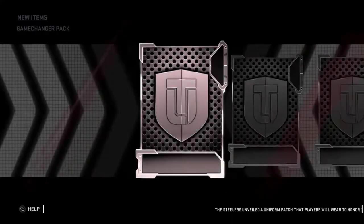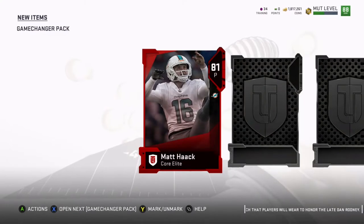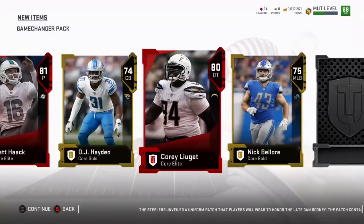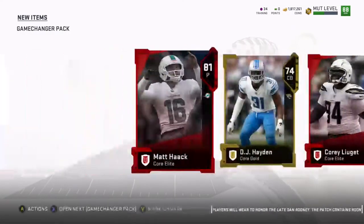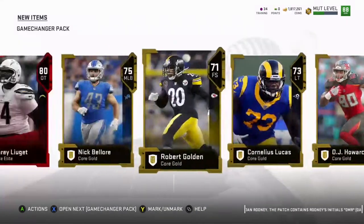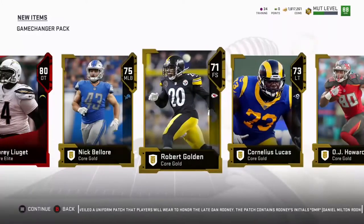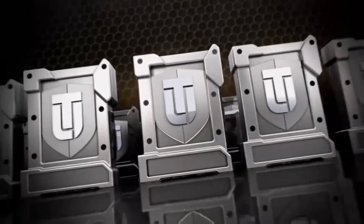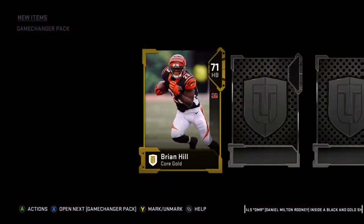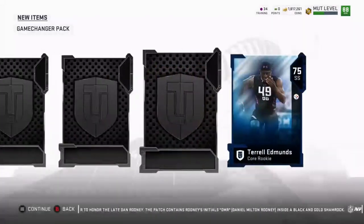We get another elite card — 81 Matt Hackenberg — I don't really need him. We get another elite card — Core Legion. RBK's video was right, when you get all these 80 overall cards... we get another one, Jordan Jenkins at 80 overall. Three elites in one pack again, but we really don't need these low 80 overalls — we could probably just get badges with them.